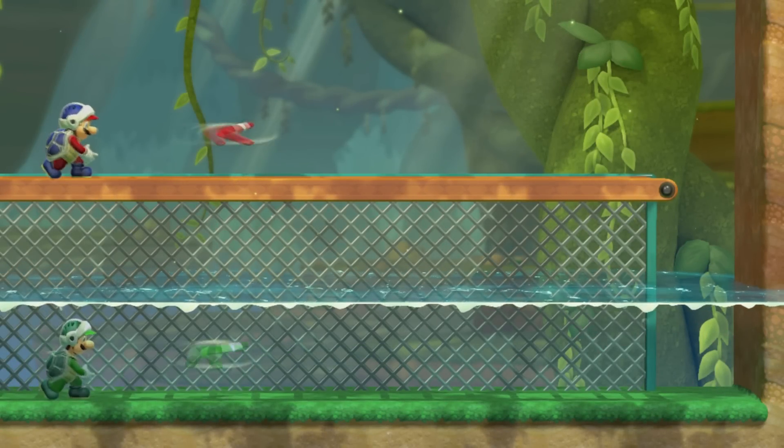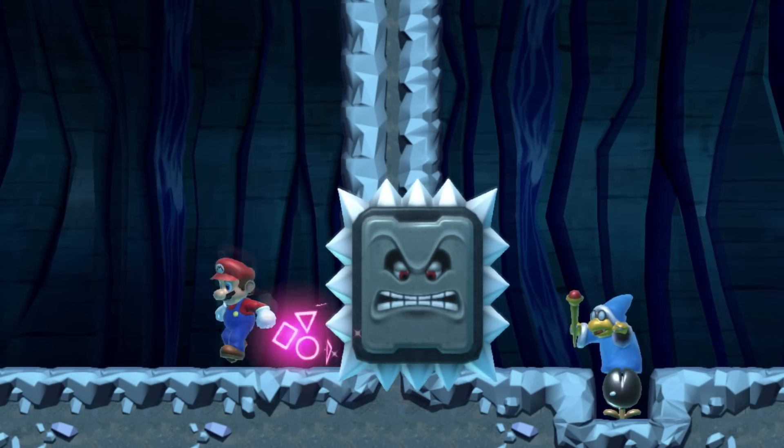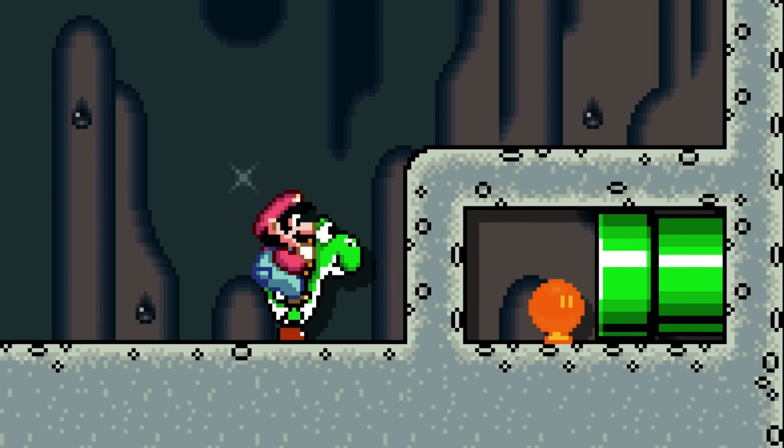Throw balls are not affected by water at all. Magic can only pass through a solid wall by placing a Thwomp on top of that wall. Ball bombs can explode inside Yoshi's mouth.